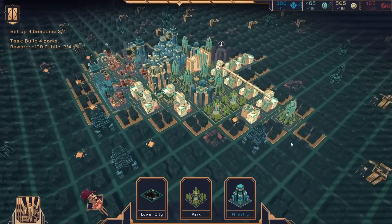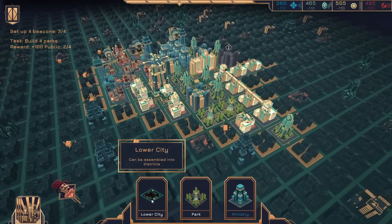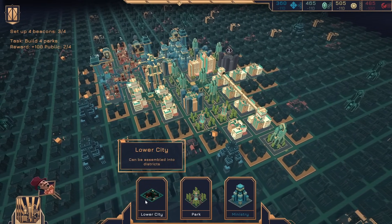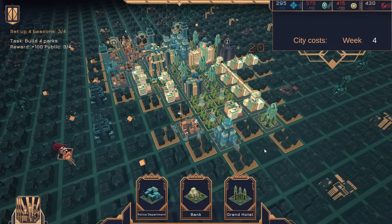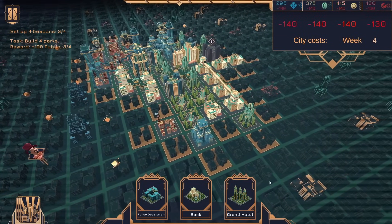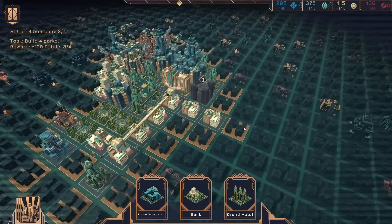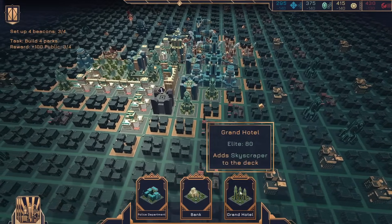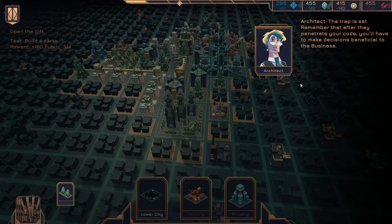I still don't know what 'can be disassembled into districts' exactly signifies. I guess I'll put that there. Grand Hotel — Elite 80. Add skyscraper to the deck. So I could actually put this right here. Trap is set.